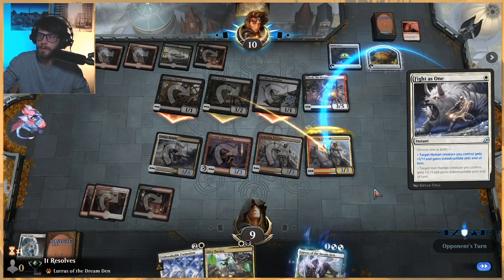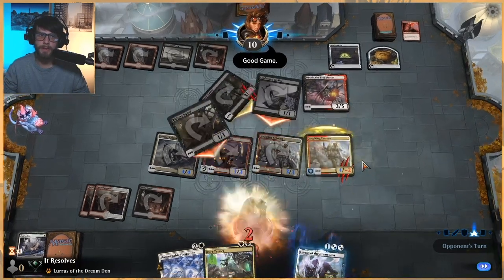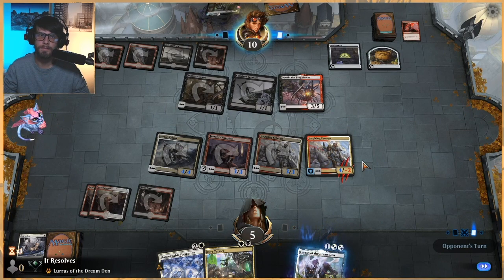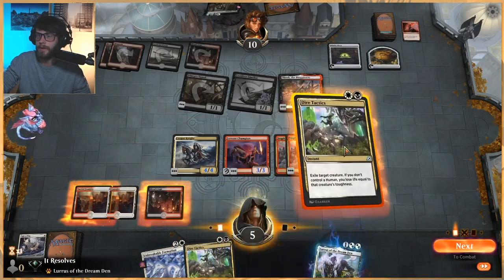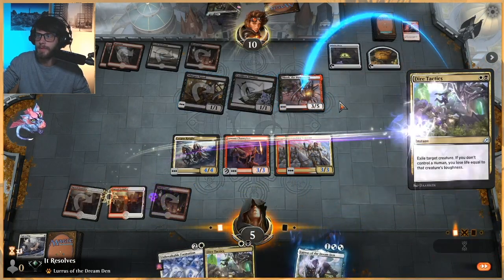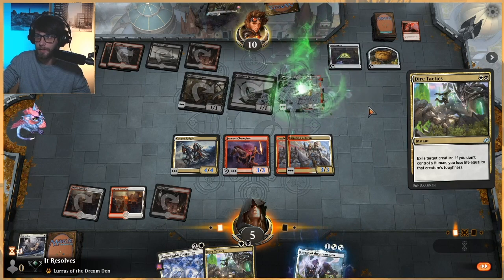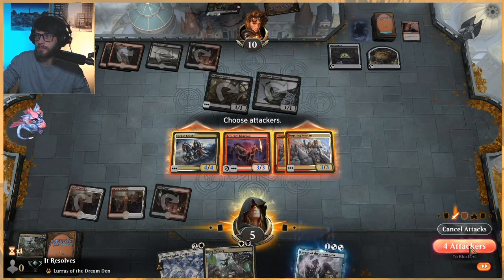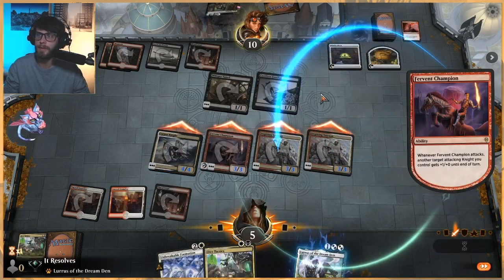Doesn't matter to the non-human parts, so we're just gonna do this here — at least we get to kill that. And another Dire Tactics — let's do it. They can sac it, that's fine. We're gonna make them sac it. I think we just win — they have no lands and they don't have a Cauldron Familiar in the graveyard.